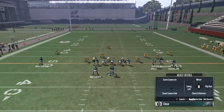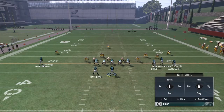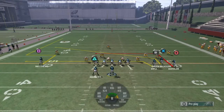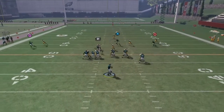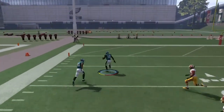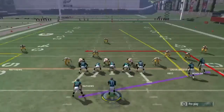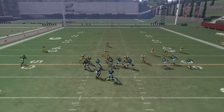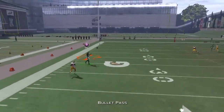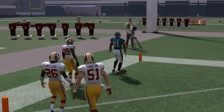Let me run this one more time. What I like to do is put a drag on the inside receiver, put DGB on an out route, just have some routes over the middle. Maybe put DGB on a slant — I think that works a little better because they're not gonna have a user in the middle of the field. They're usually trying to follow Jordan Matthews on the outside. Look — just got a touchdown throwing to the middle of the field on Cover One. That's really OP.